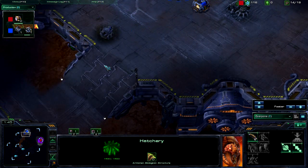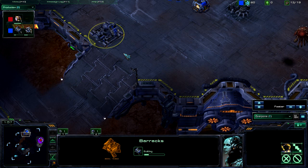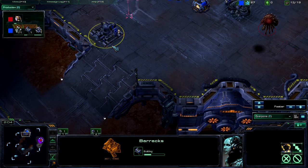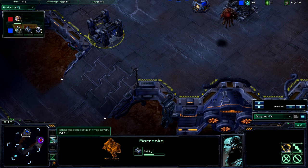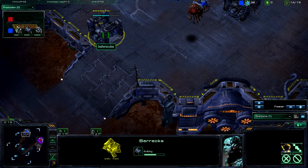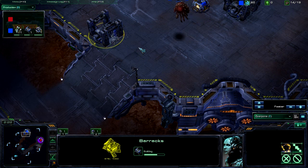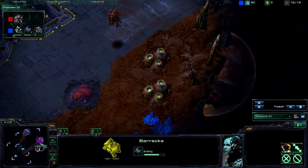The Barracks is going up for me outside the base, going for a semi-block-off here. I never really like to go for a full block-off on this map because it's tough. You'd need five key points in the ramp — a Barracks, an add-on, probably a Supply Depot, another Barracks, and another add-on. That's five points, and I don't like going for that.